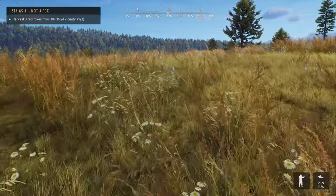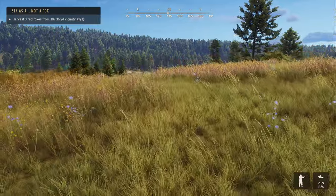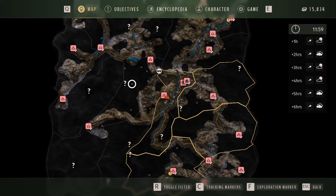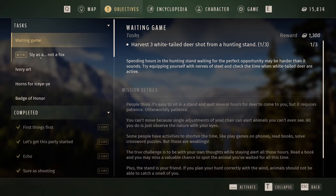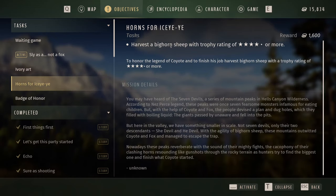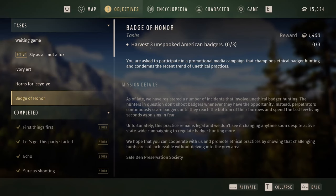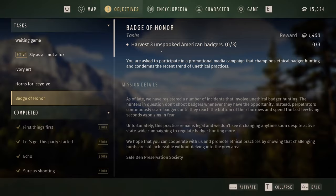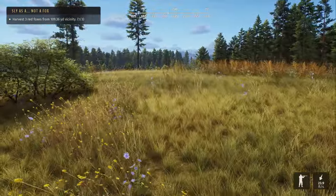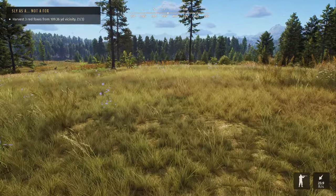So I decided to head back to Nez Perce. We have a mission we just picked up from a campsite. We've got quite a few objectives: red fox, a young elk, a four-star or more bighorn sheep, and the one we just picked up — harvest three unspooked American badgers.